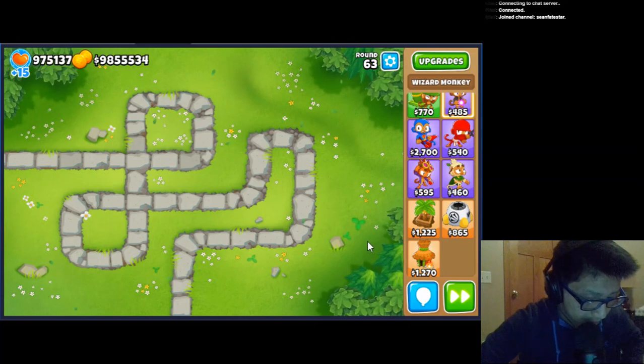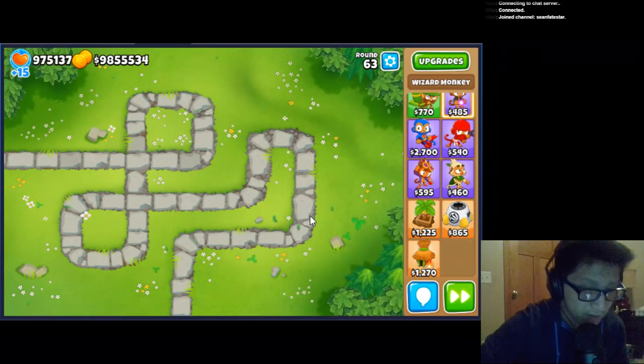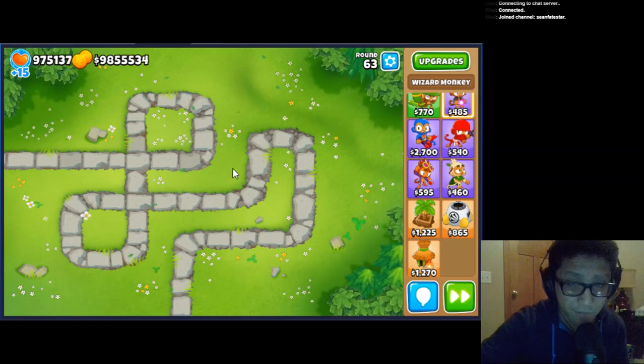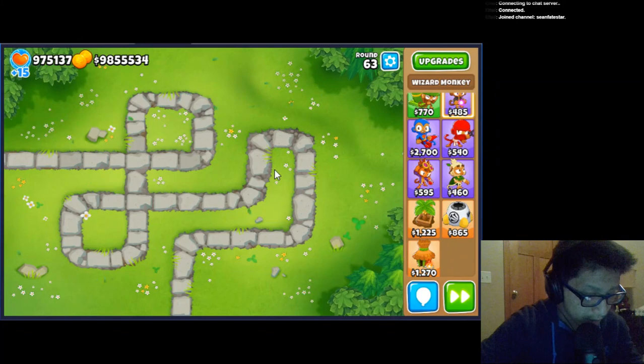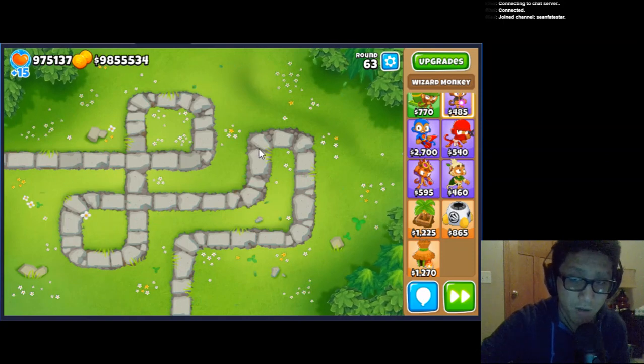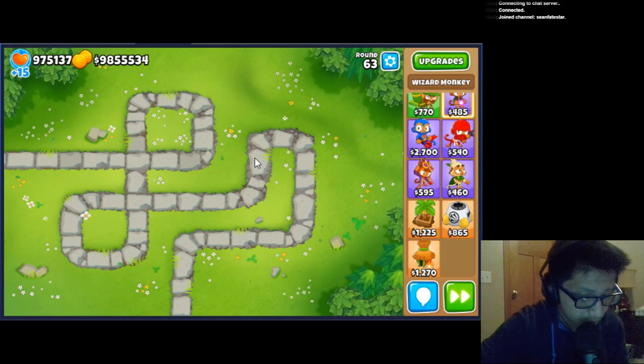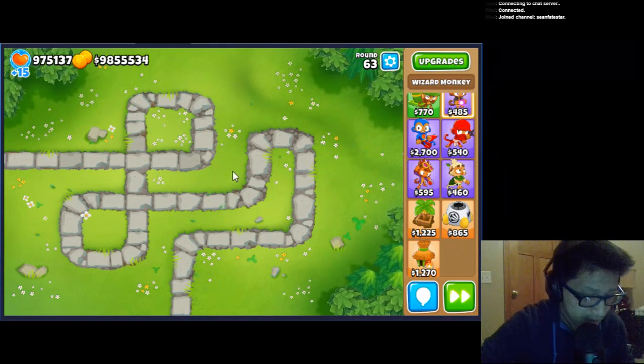Super Monkey now correctly sacrifices Arctic Wind Monkeys instead of selling them. Ninja XX4 Sticky Bomb should no longer be removed by Glue Gunners — good change. Alchemist 2XX now allows Ice Monkeys to pop lead. Bloon Master Alchemist, the bottom path fifth tier, can no longer cause the round to prematurely end. Monkey Village XX5 will no longer cause Sacrifice Farms to deduct from total and daily challenges. Resolved an issue with Banana Farms not always generating the correct amount of cash in races — doubt Banana Farms will ever be viable in races, but good change.